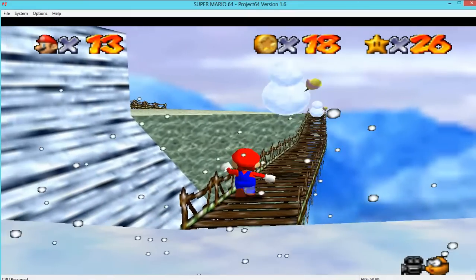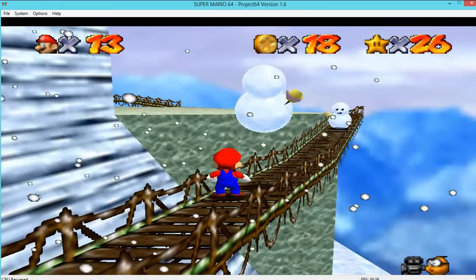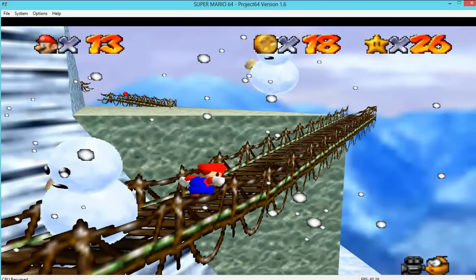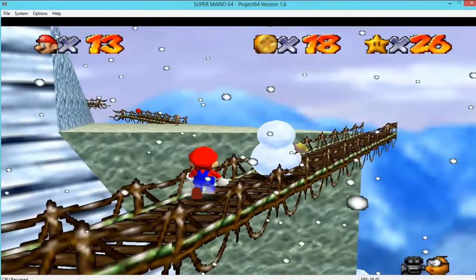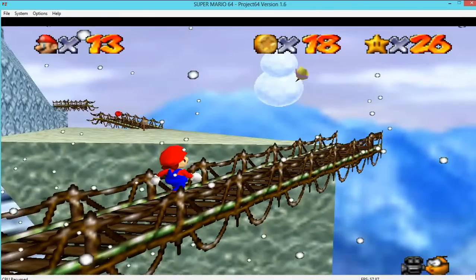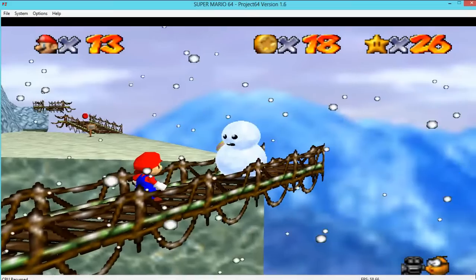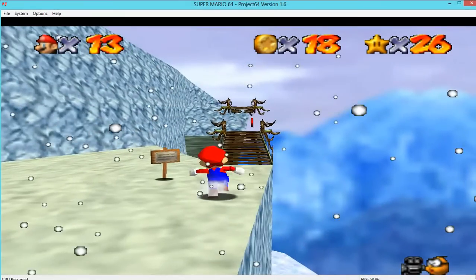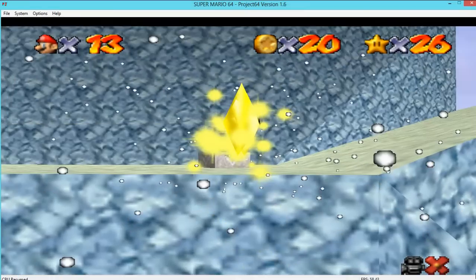I don't think you can kill them without the metal cap, which I don't have. I can't remember properly - I don't know if I can get the snowman's head one. I think I have to have the metal cap but I don't have it unlocked yet, and I haven't seen any metal cap boxes, which is bugging me. For now I'm going to leave it until I've got the rest of the caps, just in case. I don't want to do what I did in Hump's Fortress - get stars in the wrong order and end up messing everything up.